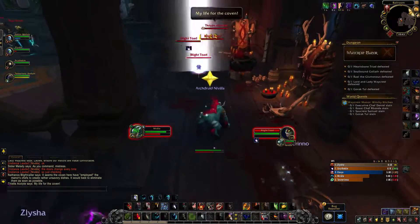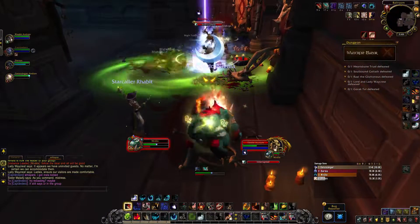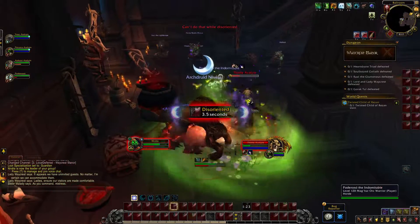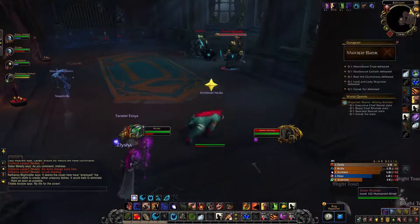At the bottom of the stairs you will meet a bunch of frogs and a caster. Make sure to interrupt the Drain Essence cast and look out for the frogs when they die, because they will explode shortly after death and disorient anyone standing inside the green swirls. Then you will be at the first boss, the Heartsbane Triad.